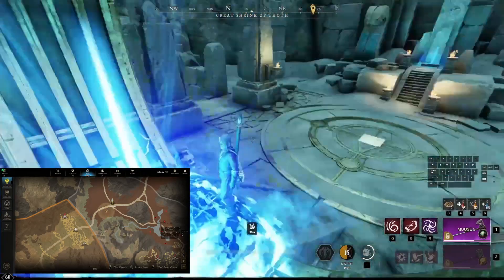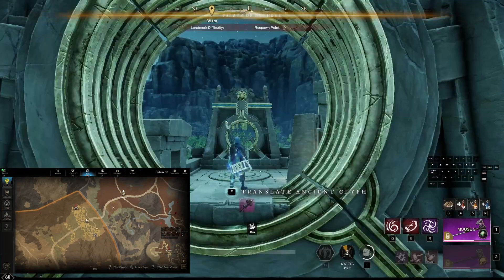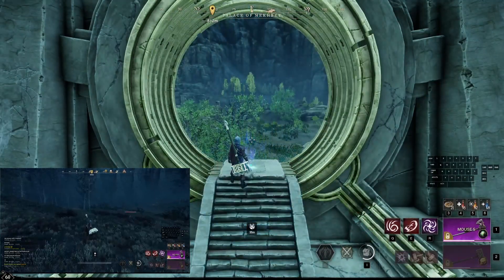Right now we're going to be going to the Wall, which is an elite area where you can always get 590 plus drops from any of the chests or mobs here. So I figured it'd be a pretty good spot to level up your expertise.